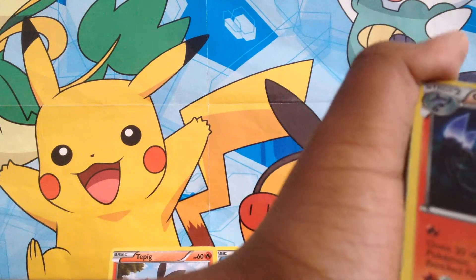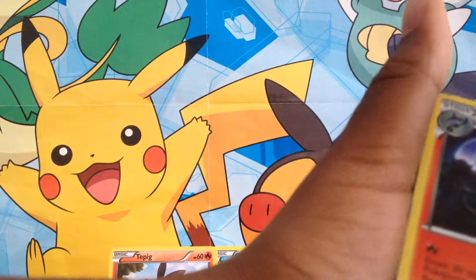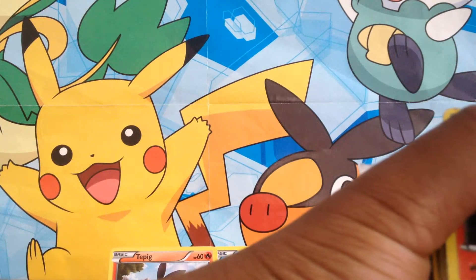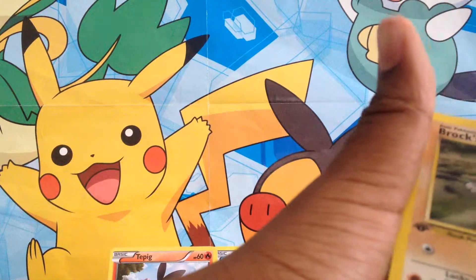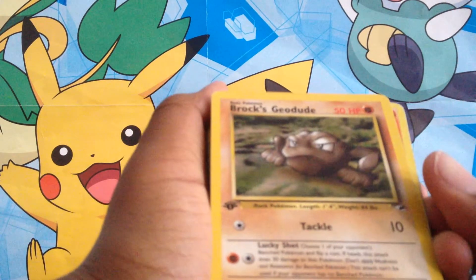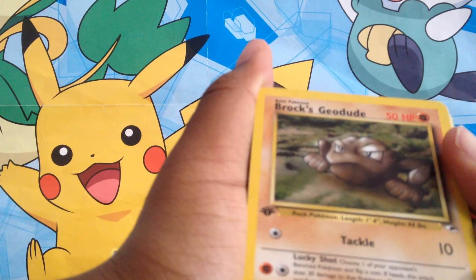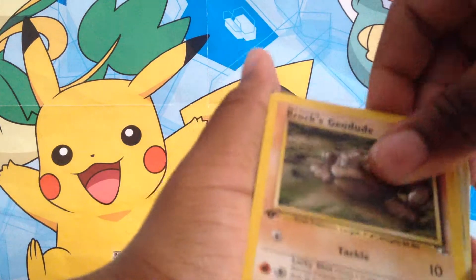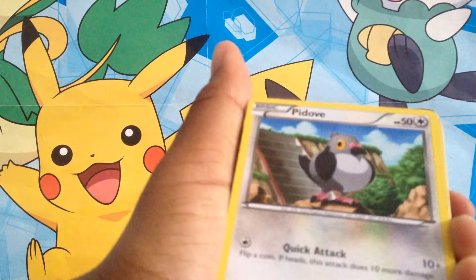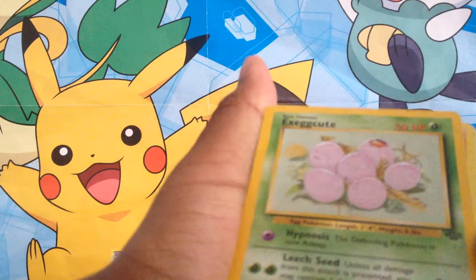A Chandelure — that's pretty nice. Flame Burst does 30 damage to two of your opponent's bench Pokemon, and 30 damage to the defending Pokemon. Then Inferno: discard all energy attached to the defending Pokemon, and the defending Pokemon is now burned. Geodude. Another one — I don't know. We got Tackle and then Lucky Shot: choose one of your opponent's bench Pokemon and flip a coin, if heads this attack does 30 damage to that Pokemon. Not bad.